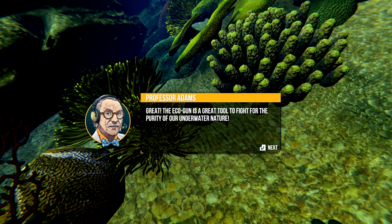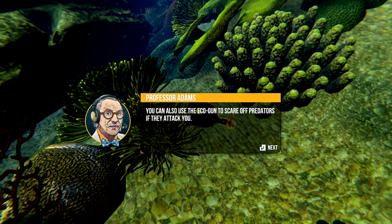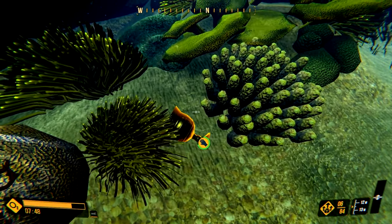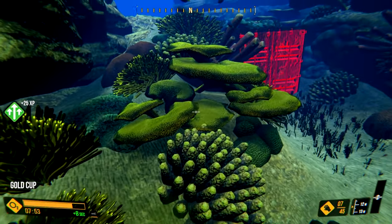The eco-gun is a great tool to fight for the purity of our underwater nature, by exterminating all impure life forms. This ingenious invention emits ultrasound waves with a special frequency that breaks down pollutants and some objects into harmless molecules. So it's a magic gun. You can also use the eco-gun to scare off predators if they attack you — I think you also had something like that in Endless Ocean 2, some kind of sonar pulse gun.